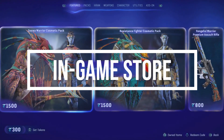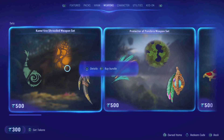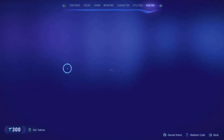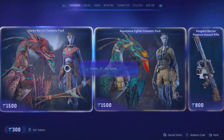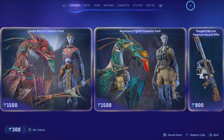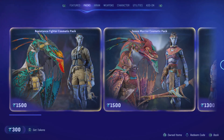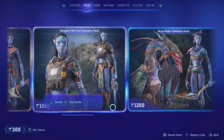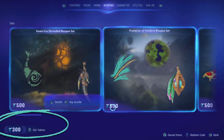Avatar Frontiers of Pandora does have an in-game store, which features different packs: Ikran skins, items, weapons, character cosmetics, utilities, and add-ons. The price ranges from 300 to 1500 units of the in-game currency, which doesn't have a confirmed name yet. I personally don't mind it since it's a single-player or at best co-op game and it won't affect anybody else's experience. It's also possible to earn the currency while playing — I got 300 just by completing a Ubisoft Connect achievement.